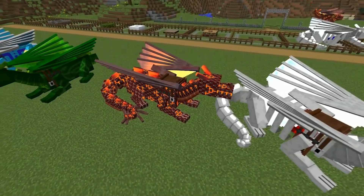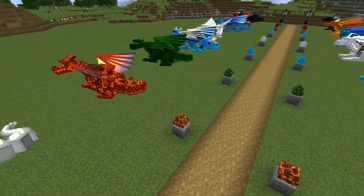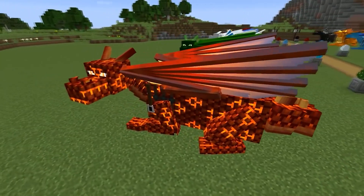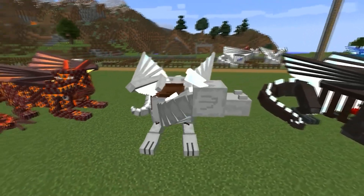Dragons of the lower world — also Nether dragons or Hell Dragons. It is quite easy to distinguish boys and girls from them: the scales of girls are darker, and in boys it is bright red. Skeletal dragons, or ghost dragons.